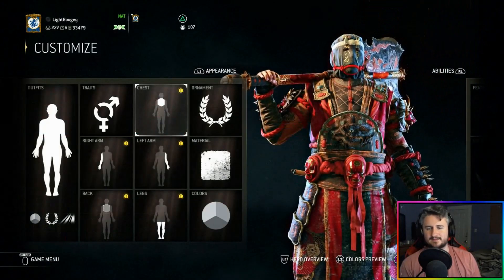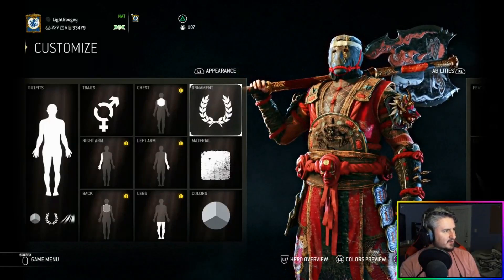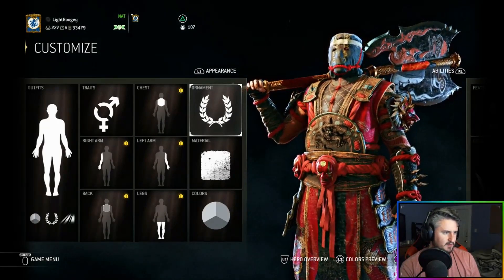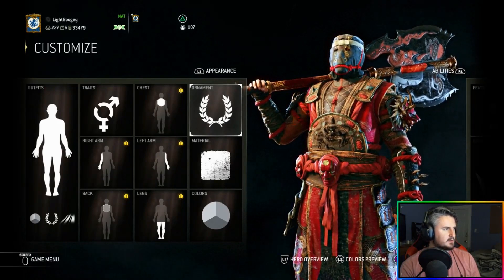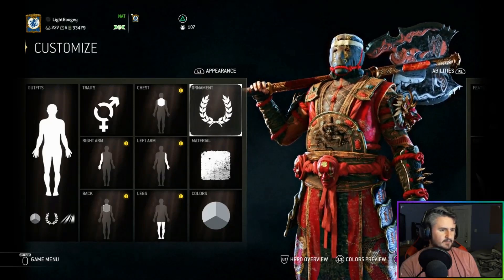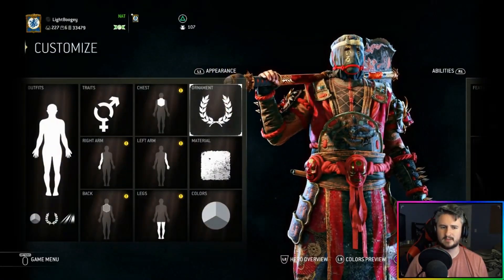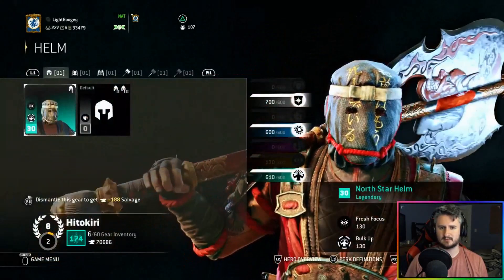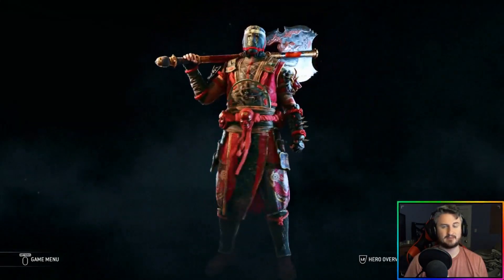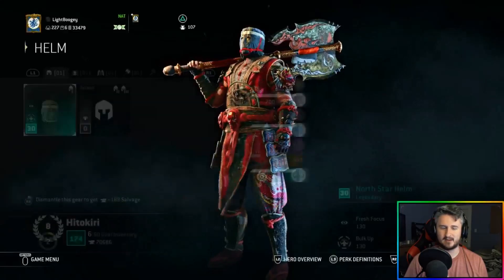Easy fashion, easy gaming. Thanks to everyone for hanging out — I hope that was helpful for anyone who didn't know what the perks were all about. That's how you perk out a character starting from nothing. Now our Hitokiri is going to be a lot harder to kill. I was playing eight reps with a terrible perk setup, so I'm actually excited to play again — looking good and finally have the perks working.